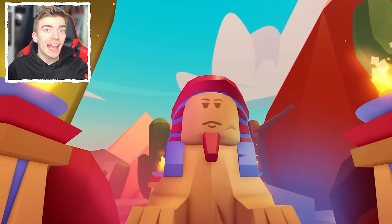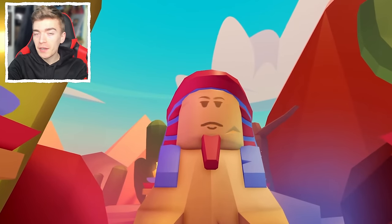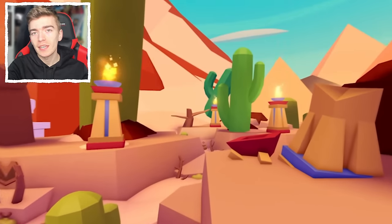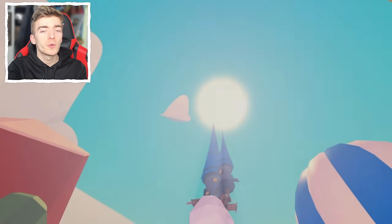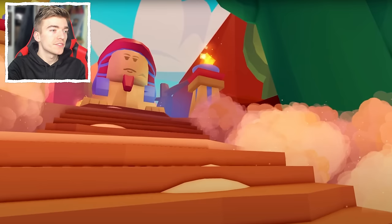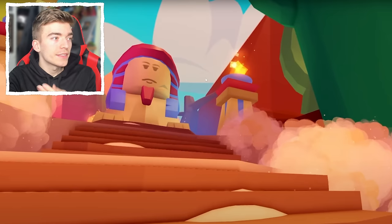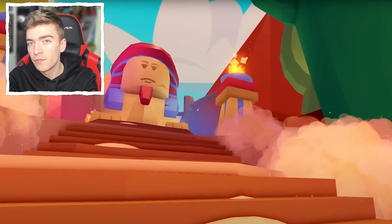Adopt Me's desert egg event looks actually insane. I'm going to show you everything you need to do and how to play the new desert event coming into Adopt Me. Starting off, we're getting a new map which is going to feature a bunch of mysterious things, such as this giant temple with all of these glowing sparkles. And obviously there is a giant sphinx right at the top, which is going to be the main focus of the event.